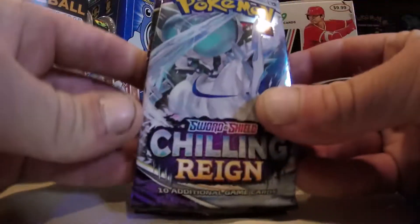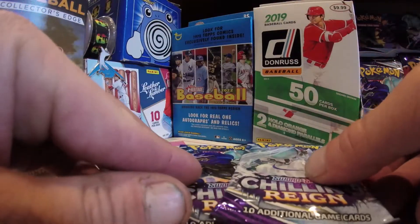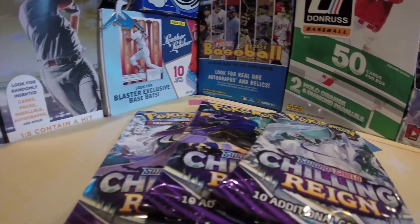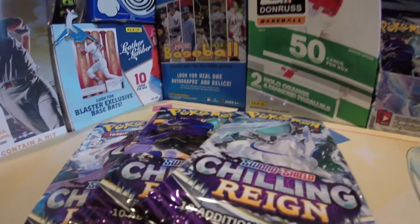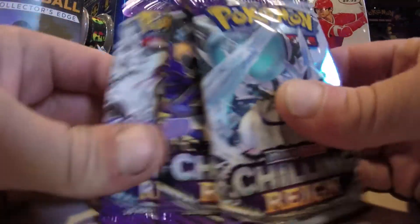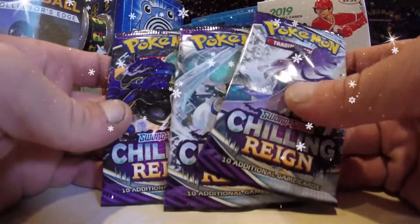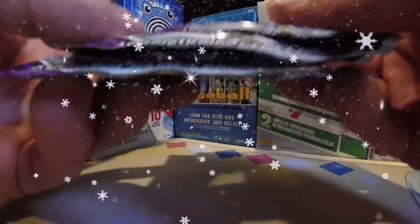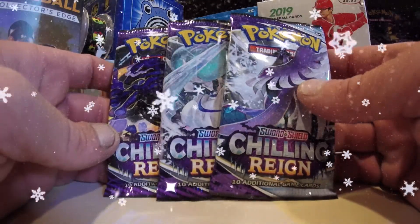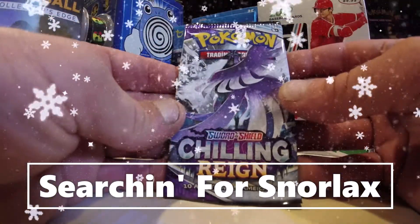It's Pokemon Sword and Shield, Chilling Rain, as we continue our search for the Big Fat Gold Snorlax on the Greatest Cards of All Time. Looking for the Greatest Cards of All Time inside these three delicious looking packs and their crispy looking Chilling Rain, as we continue our search for the Big Fat Gold Snorlax.